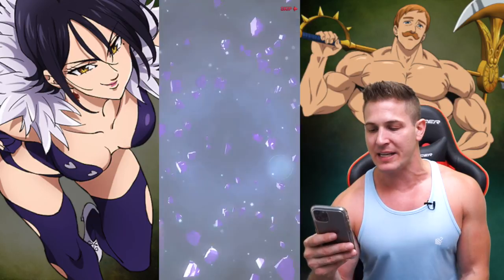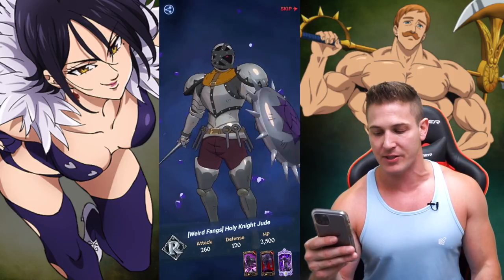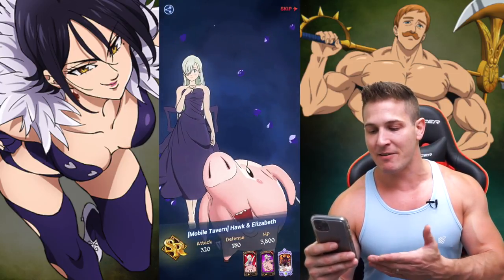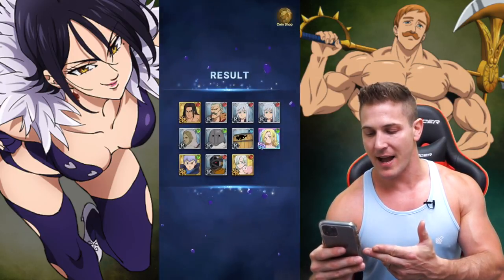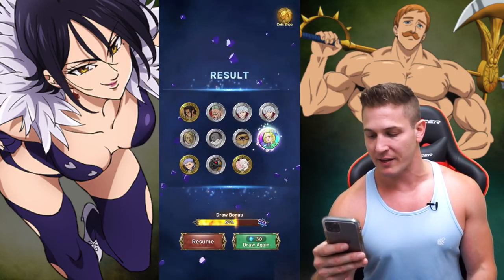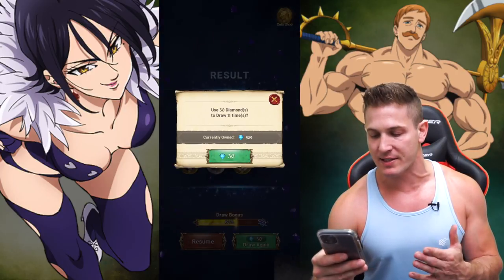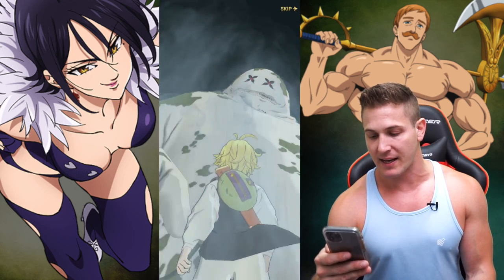Everyone thinks they're so serious, but they're always just playing. Even when they're fighting for serious, they're still just playing. I knew Elaine was going to pop up again. I remember seeing this dress that Elizabeth is wearing — Hawk made that for her when she was tiny. I already have a Elaine. So it didn't count towards my draw bonus because it was an SSR, which I shouldn't really be complaining about, but at the same time, that kind of sucks.